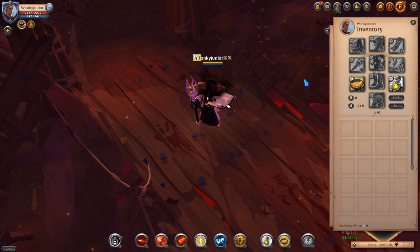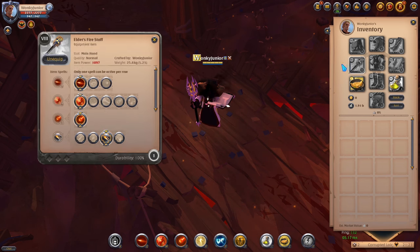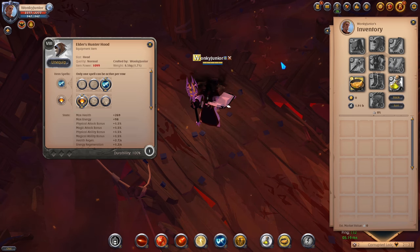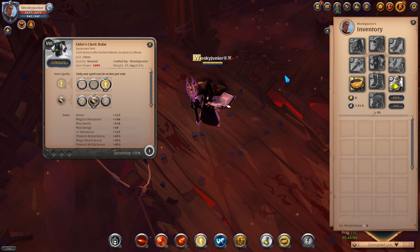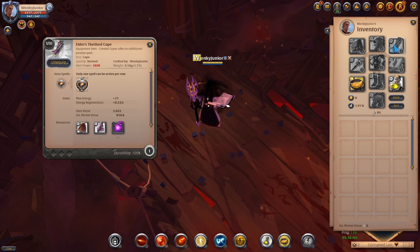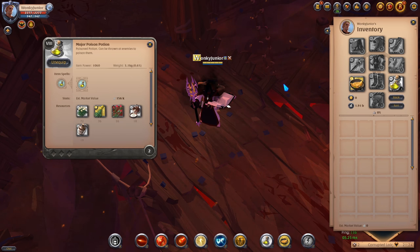Moving over to the second build on the list, which is the fire staff. For the weapon, we go with the one-hand fire staff and pick the 1st Q, 1st W, and 3rd passive. For the offhand, we go with the Tome of Spells. For the helmet, pick the Hunter's Hood with the 3rd ability and 1st passive. For chest armor, go with the Cleric's Robe and pick the 3rd ability and 2nd passive. For shoes, go with the Guardian Boots and pick the 3rd ability and 2nd passive. For capes, I picked the Thetford cape, and for consumables I went with omelets and poison potions.